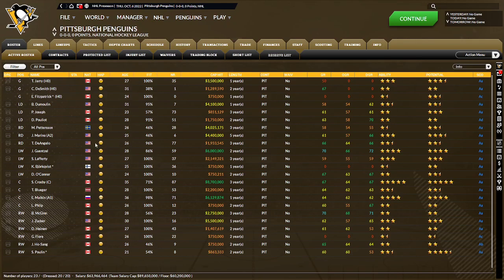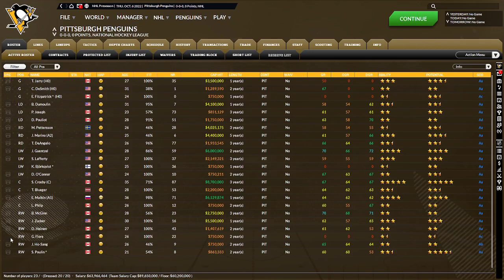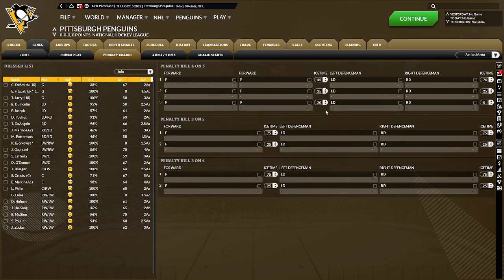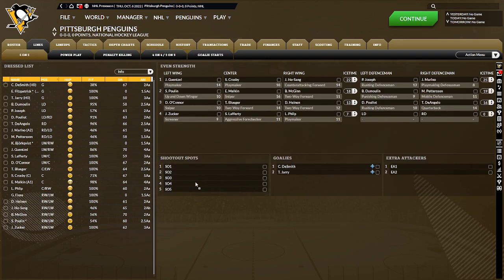There's been some turnover — if you know the real Penguins, you'll see a bunch of differences. But you can see this is the NHL team here, and we can go to the lines. We have all the even strength lines with offense, defense, and goalies. I didn't fill out the shootout and extra attackers yet, but we've got the power play and penalty kill. I still need to fill that in, but you can see the sheer depth here.